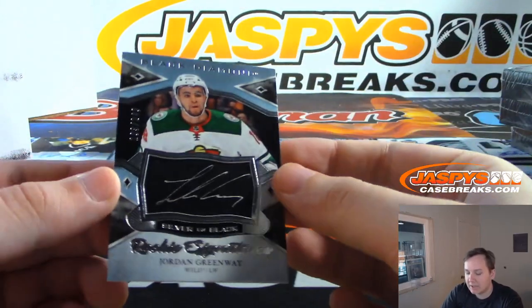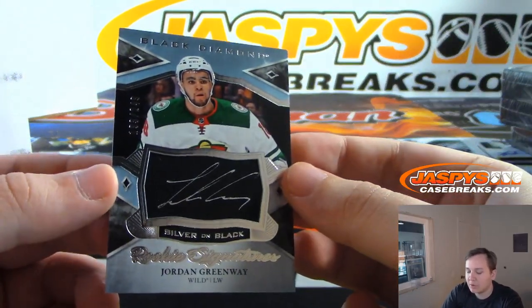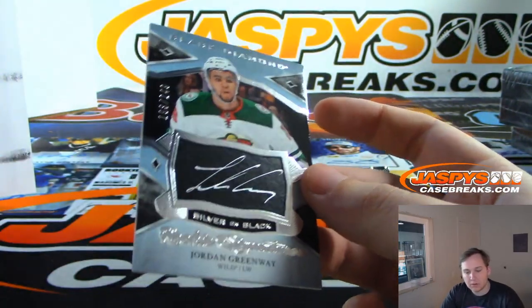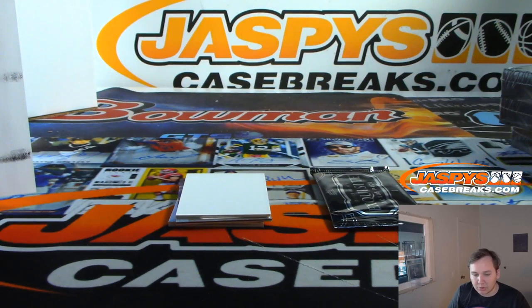Alright, we got Silver on Black, numbered 193 of 249 — Jordan Greenway for the Wild. Silver Inc. Auto. Minnesota Wild. That one's going out to Dakota with the last spot, Mojo.